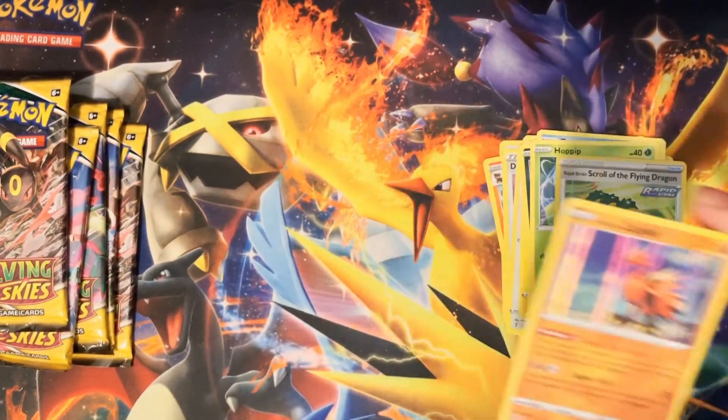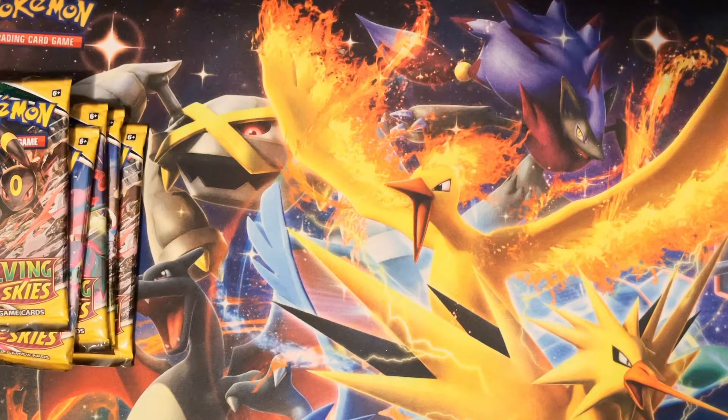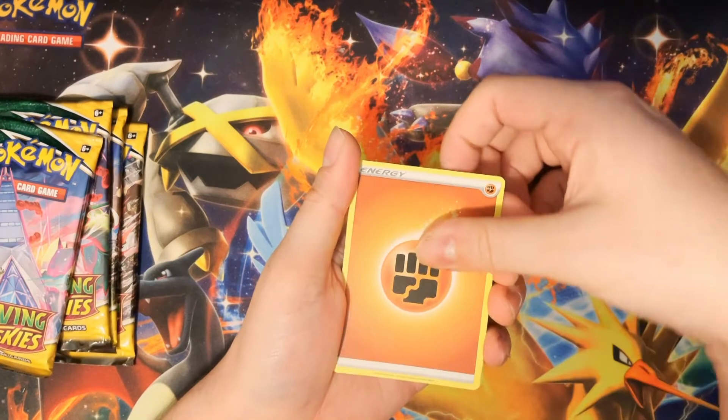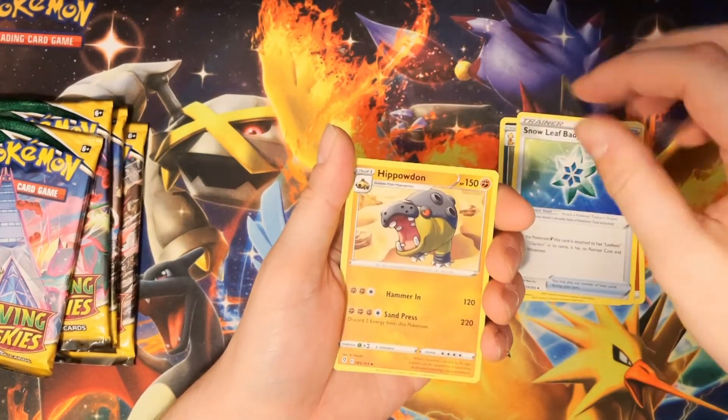Oh yes — Galarian Zapdos! I'm gonna put that right aside because I remember in my last video I was saying I really wanted to get one of each of the Galarian birds, and Zapdos was the only one I hadn't gotten yet. I didn't care what the set was, I just wanted one. That's an exciting way to start — now I don't have to worry about getting another one from another set.